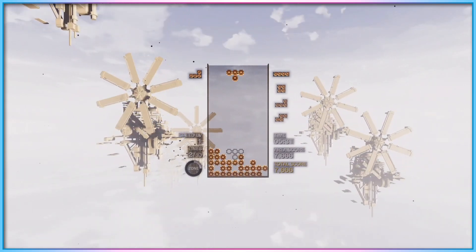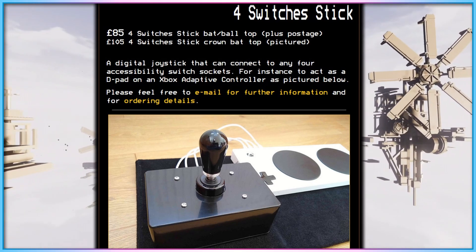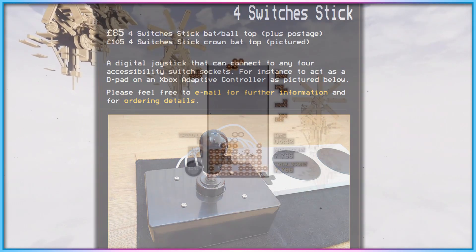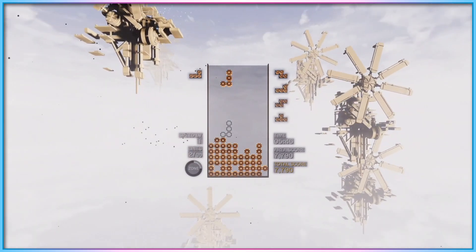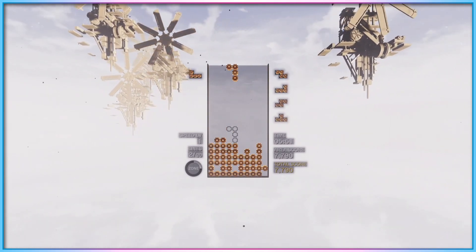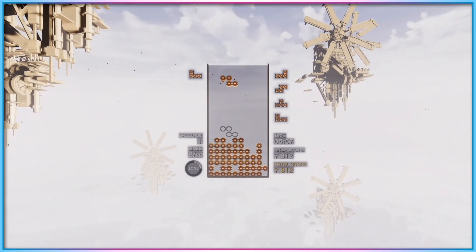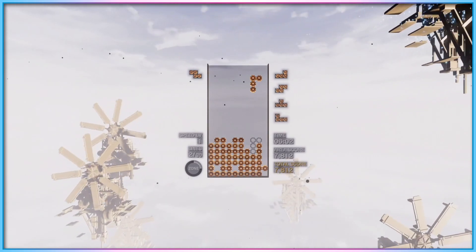It wasn't a perfect solution, but it was functional enough. I did research external 3.5mm D-pad options online during the review period, as wanting to move my D-pad to an external input was one of the most common changes I wanted to make. That research path brings me to discussing the one major shortcoming of the PlayStation Access controller compared to its competitors — the Xbox Adaptive Controller and the Hori Flex.